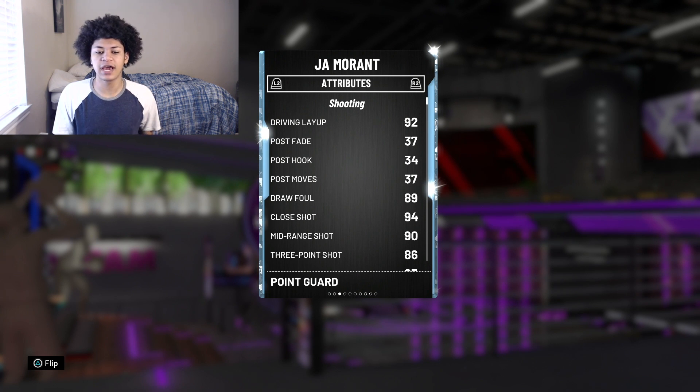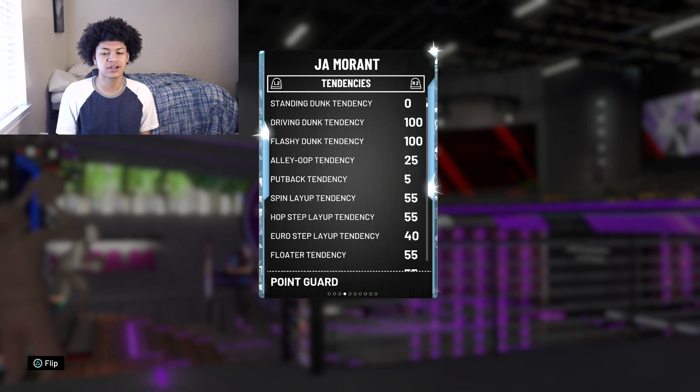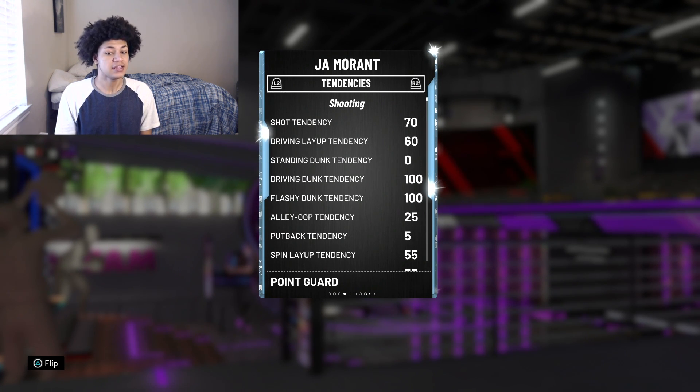On to the attributes: 2K gave him a 92 driving layup, 94 close shot, 90 midrange, 86 three-pointer, 85 free throw, and a 94 driving dunk. Taking a look at the tendencies, they are on point — 100 driving dunk tendency, 100 flashy dunk tendency, but unfortunately only a 25 alley-oop tendency, so he's probably not going to be catching many lobs in gameplay.